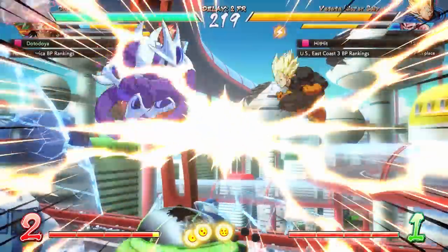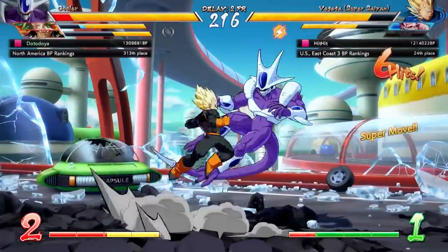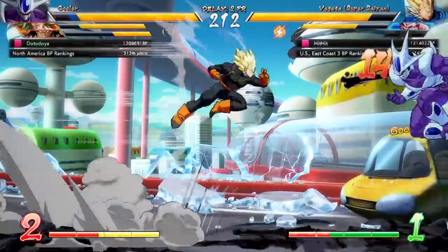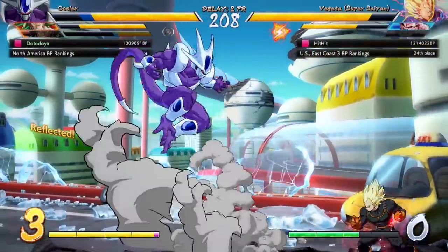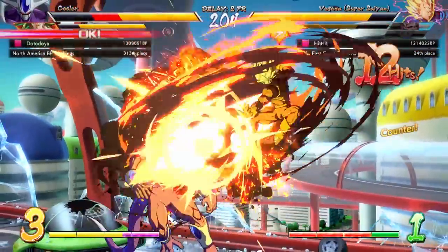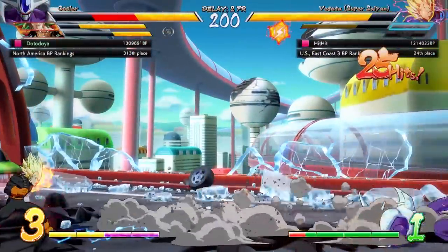Another way sparking had a ton of use was in TOD confirmed combos — any combo that would kill if you landed a stray hit. With enough characters up and sparking, you could get strong damage early and try to get a character lead to swing momentum your way. That's why this Limit Break system is so interesting to me — I think it's the developers trying to turn sparking back into the comeback mechanic they originally hoped it would be.